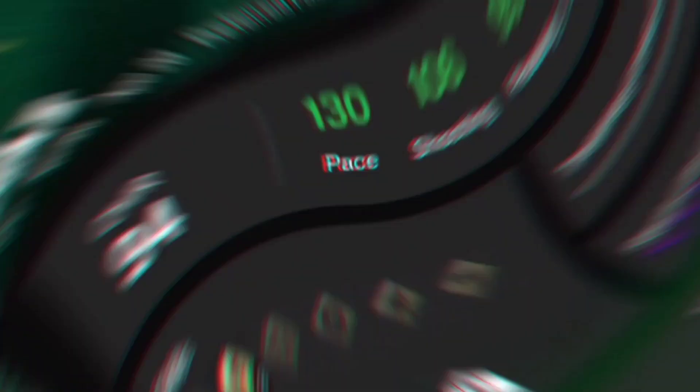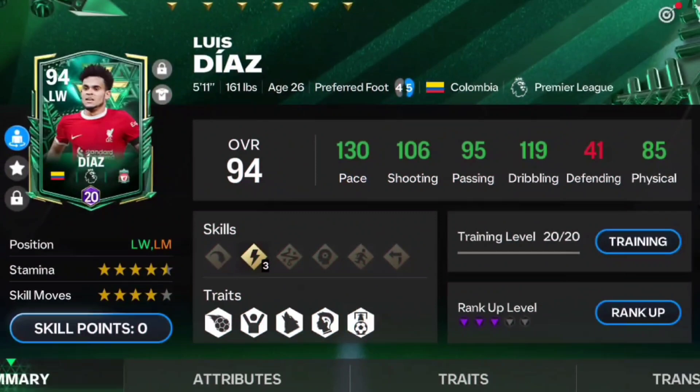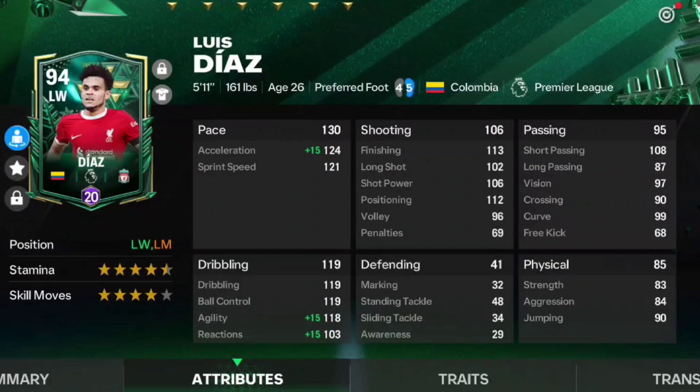Now it's time to check Luis Diaz — purple rank, 20 level upgrades. His dribbling and pace stats are just really nice, physical is good, and passing stats are very strong too. He's 5'11" in height, has the long shot taker trait, and high/medium work rates. He's also a tradable card, which is an absolute advantage.